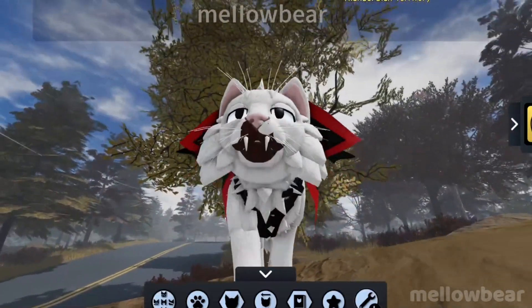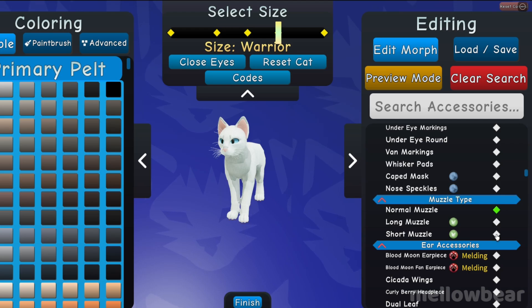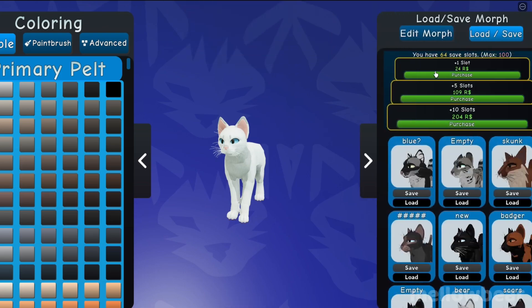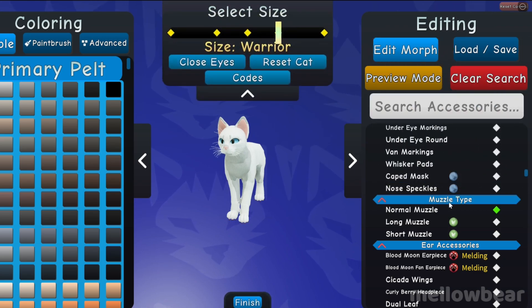To do the vampire fang glitch, which you also need the extra muzzles game pass for, you'll want to equip the short muzzle, then open the glitch menu and equip the normal muzzle. Exit the glitch menu and equip the protruding fangs.